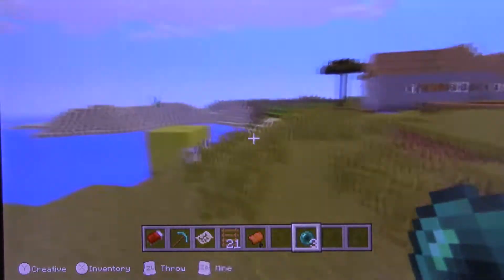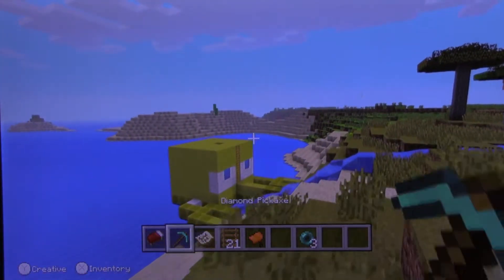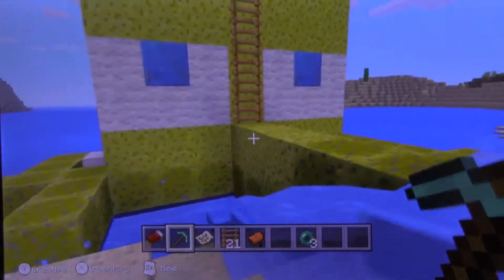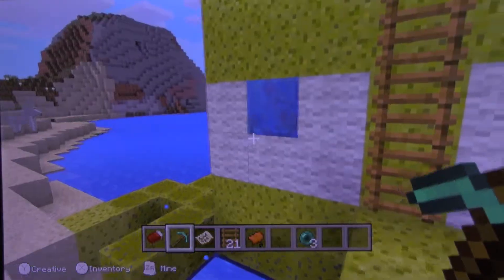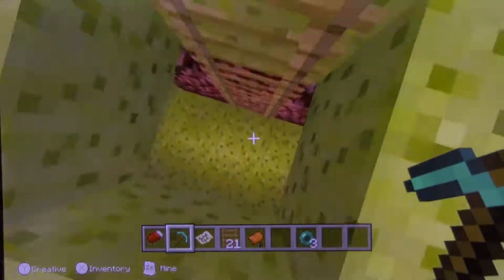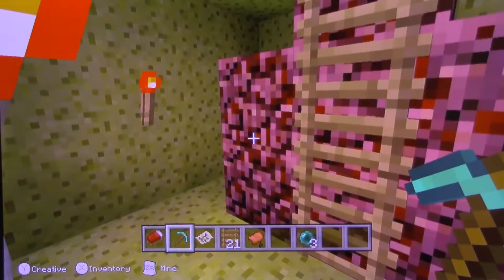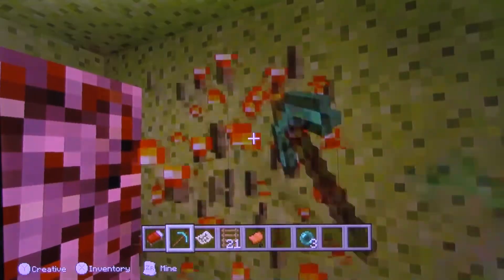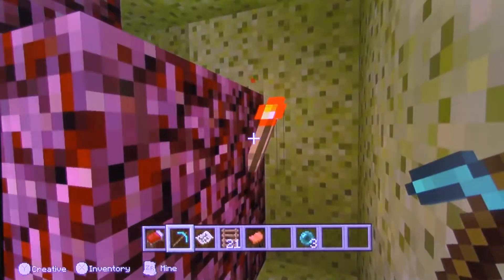Hey, horse. Look at this. I made this from sponges. It's Spongebob. See? And check this out — you climb up here, you can go in there. Look, it's inside of his head. His brain. I'm going to get rid of these torches because these don't do anything.